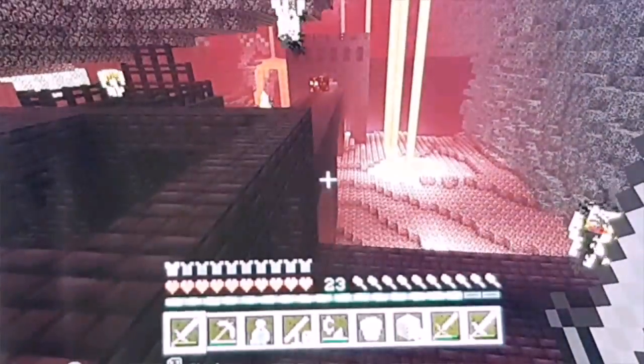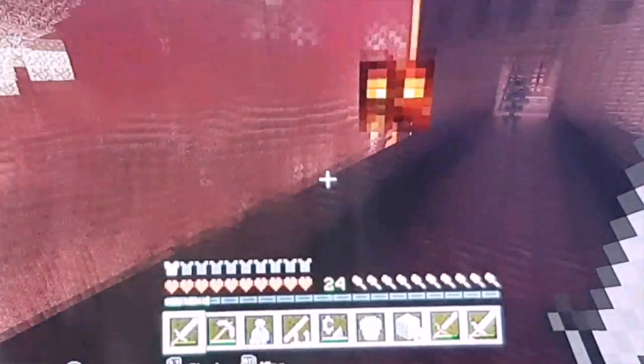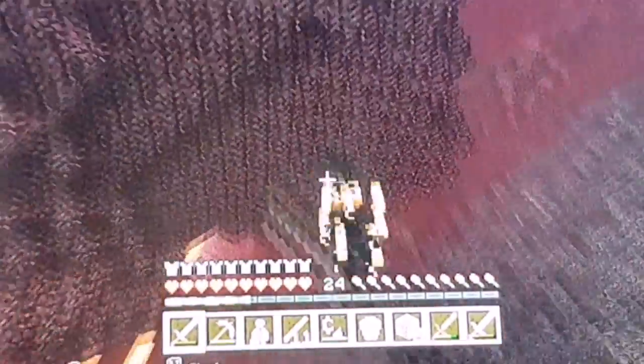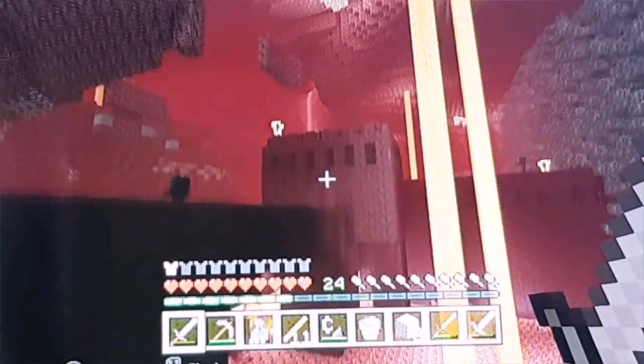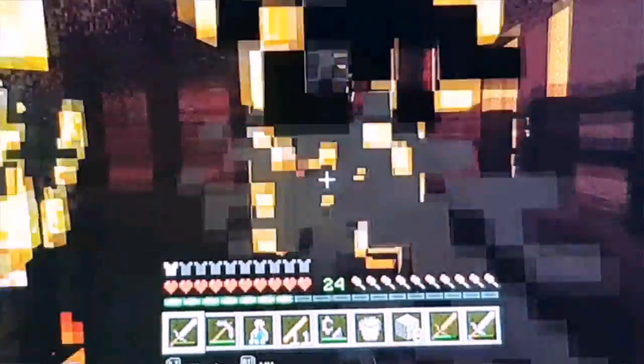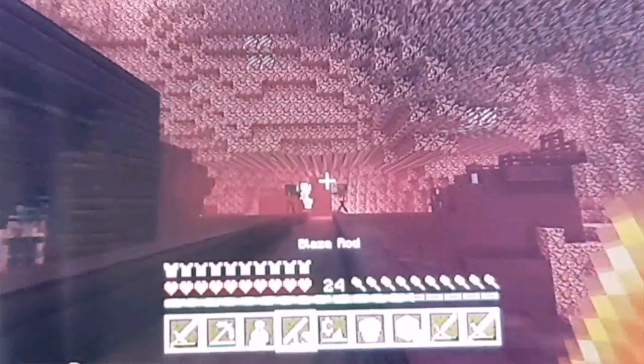Let's see, we got some more blazes spawning, so we could be getting like a whole stack of blaze rods. Let's go for an enderman hunt. There is also a magma cube over there, and I do not want to waste my iron sword on a magma cube. I got 11 blaze rods, so let's just keep killing blazes until this iron sword breaks. I was still having 11 blaze rods because that blaze just dropped nothing. I just see 3 more blazes spawning in, so let's just kill them all. I got a glowstone dust, and the number of blaze rods that we have is 13.